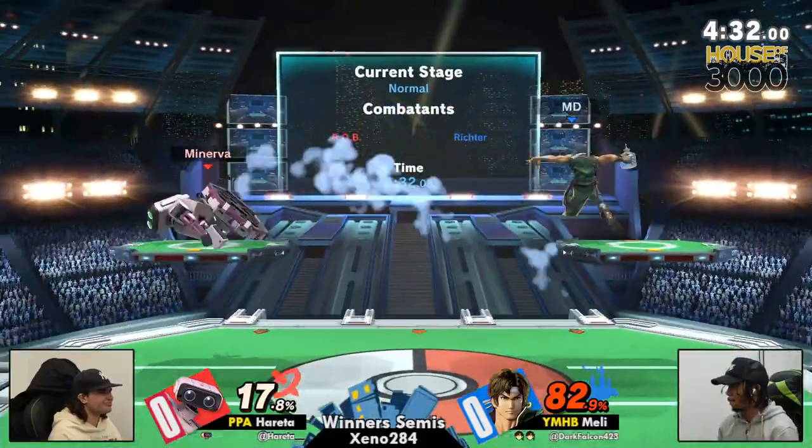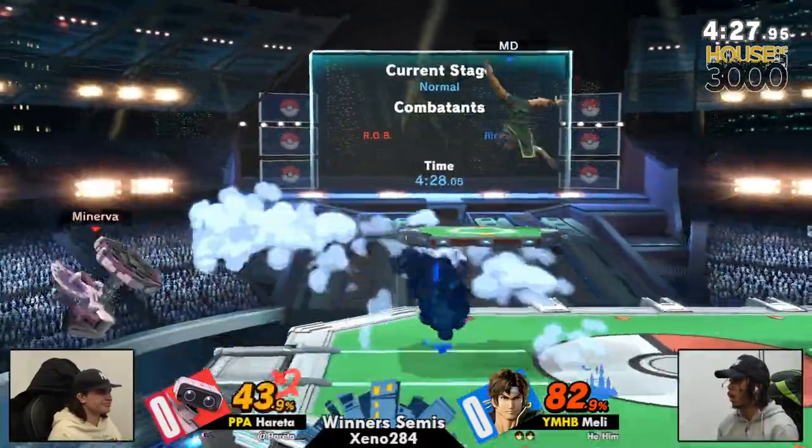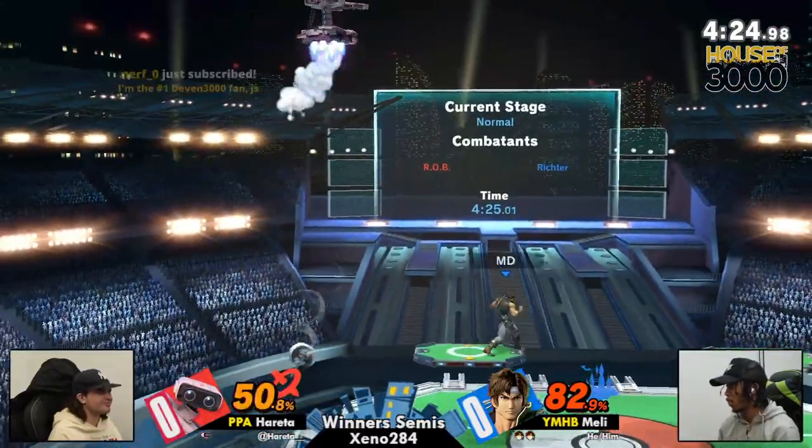Definitely you don't see the side B used as a reflector too often against really rapid zoners like Belmonts.